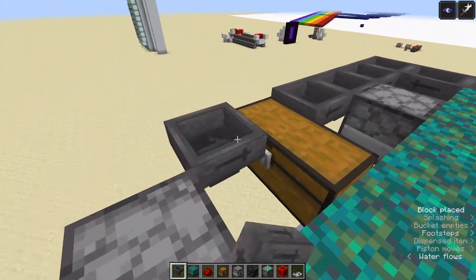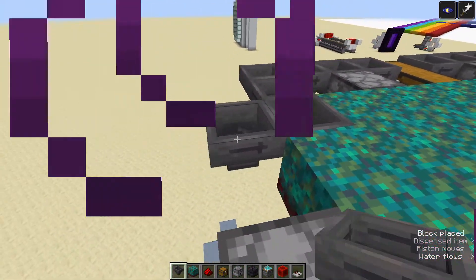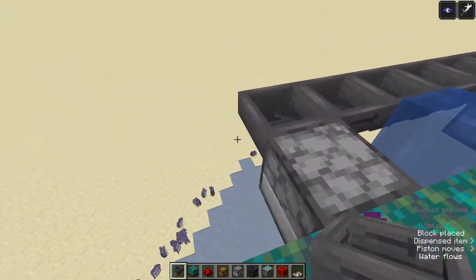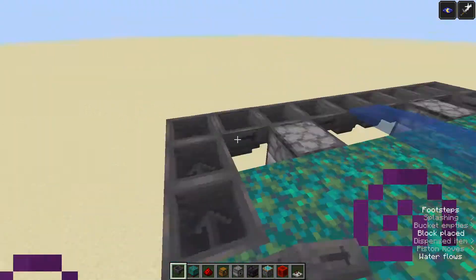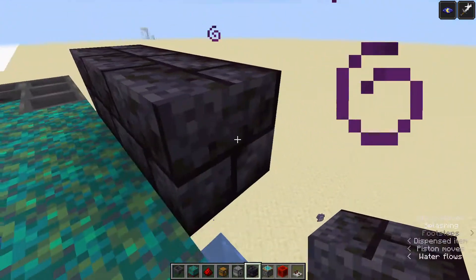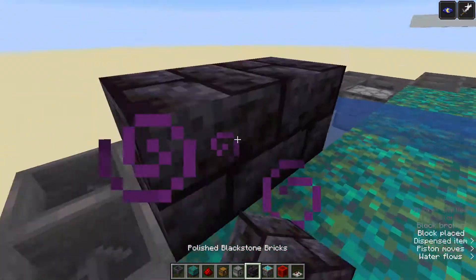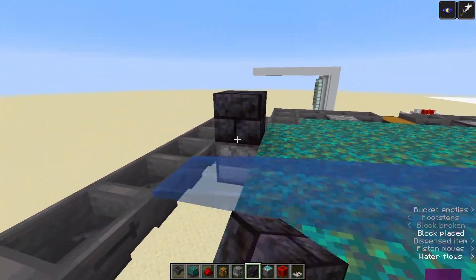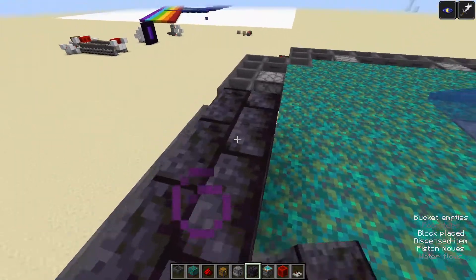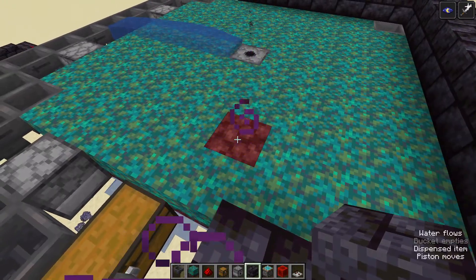I'm going to do the same thing on this side. Now that all the hoppers are in place, we can put the border around so that the water will space itself out like it needs to. Also while you're doing this, make sure that you have bone meal on hand if you happen to put a block on top of any of this nylium, because then if you use bone meal it will turn back into nylium.